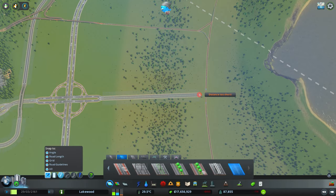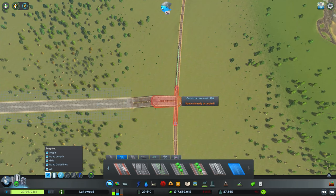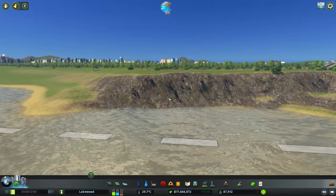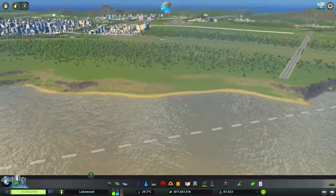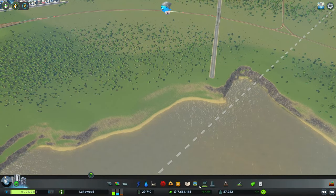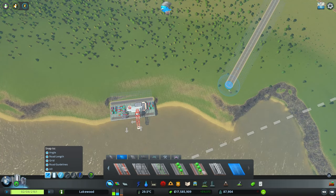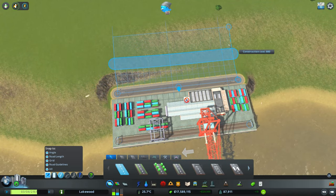We're going to do an overpass just over here and then bring it right to the shore. You may have noticed the shoreline is quite a bit higher than the water — there's quite a big height difference — so it's going to be a little tricky to get our cargo harbor in here, but we'll figure something out. As for the cargo harbor itself, I'm going to put one off to the side, turn it off, and measure off the road segment — it is 880 units, so halfway is 440.